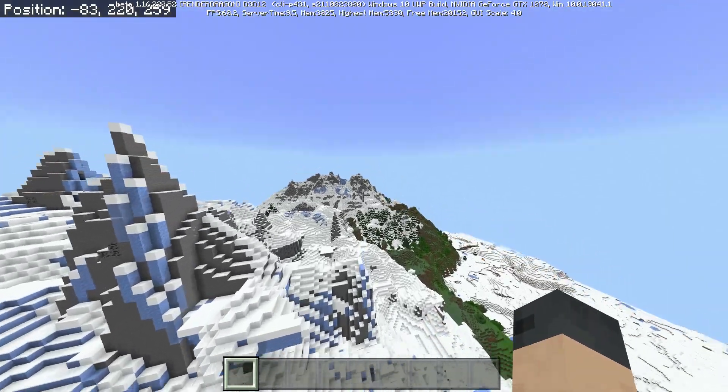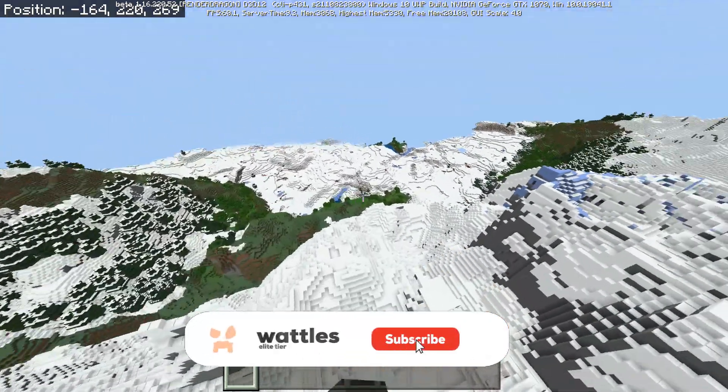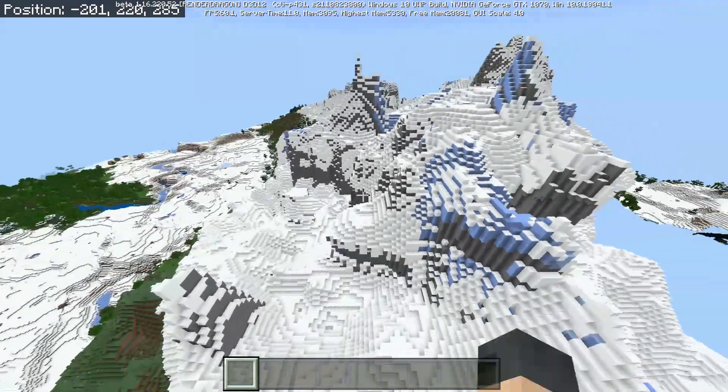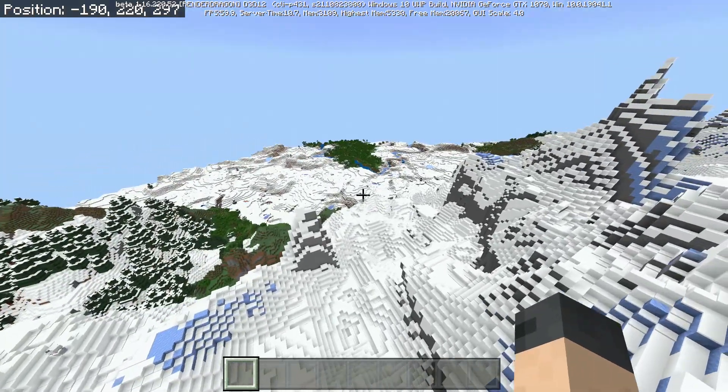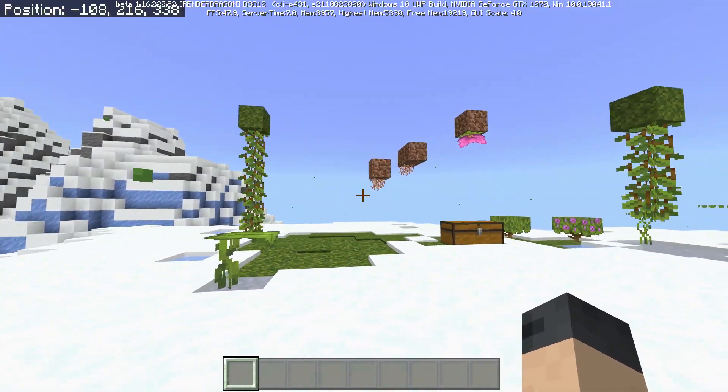In previously generated chunks, the game just generates a gigantic chunk of bedrock underneath. I'm wondering if that's the final solution, and what will happen on Java Edition — will it be the same or different? That'll be really interesting to see. Moving on, next we have the lush caves features.